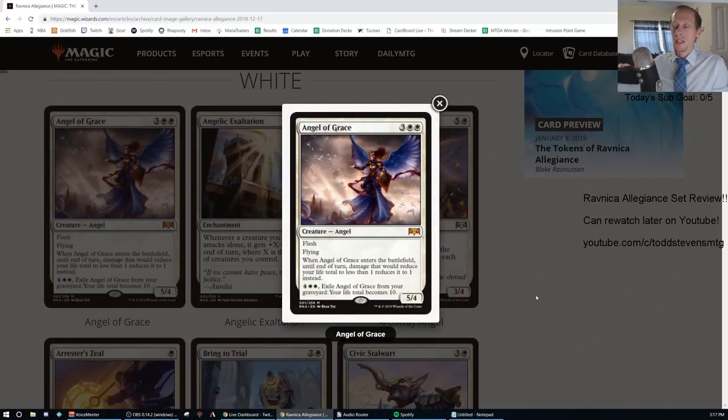Card number one in the set — we're going down through the number ordering of cards as you can see in the bottom left-hand corner — is Angel of Grace. This is a Mythic, three generic and two white mana, so five converted mana cost, a 5/4 with flash and flying.